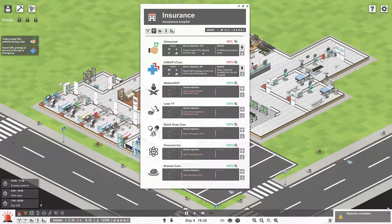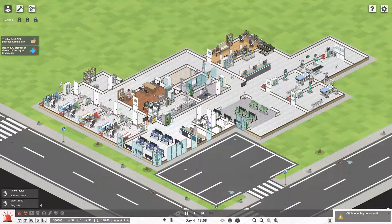We did both objectives! That's huge - we just got 40,000 for a total of 56,000. What is next? Treat at least 70 percent of patients during a day - we're at 100 right now. Reach 80 percent prestige at the end of the day at emergency. This one will give us 20,000, and this one will give us two interns available for hire.